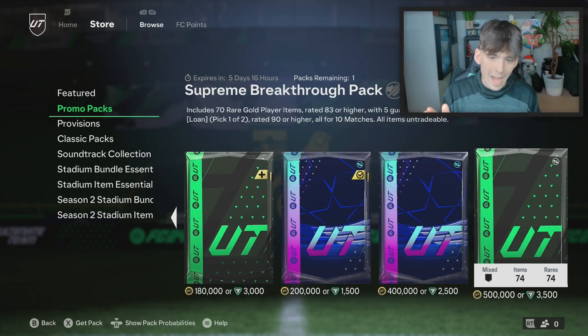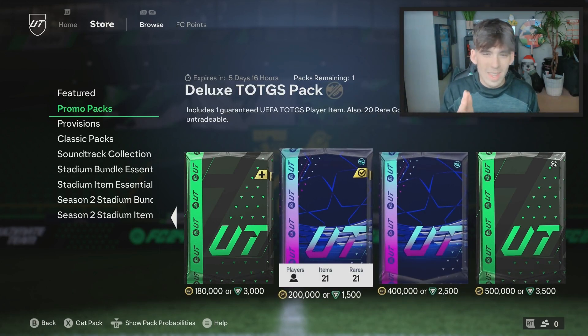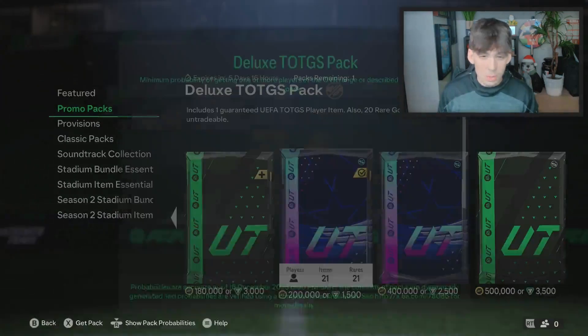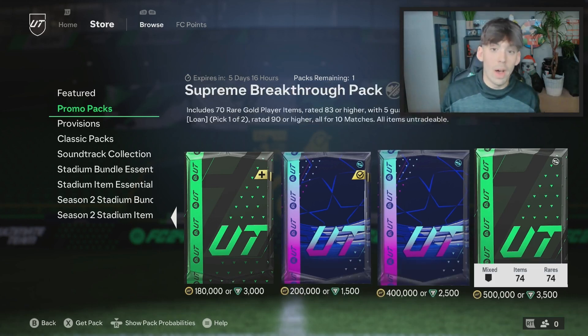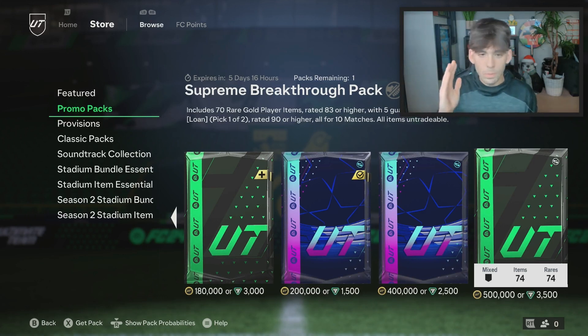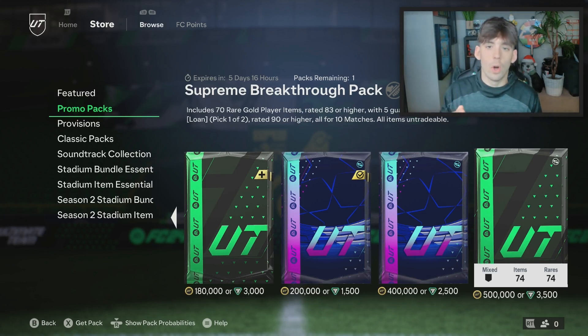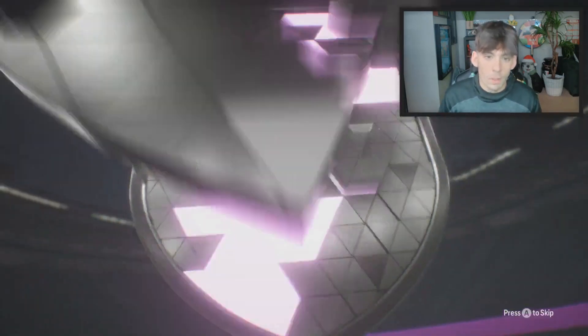This is what we have today: the Supreme Breakthrough Pack. We're going to open this one because we get a guaranteed team in the group stage card. It's also 83x20. And then we'll also do our final icon pack — the 87 plus base or centurion one. We have the Supreme Breakthrough Pack: 70 cards, 83 plus rated, 5 guaranteed to be 87 or higher. We want to see a team of the group stage card. Here we go, hopefully we see one.